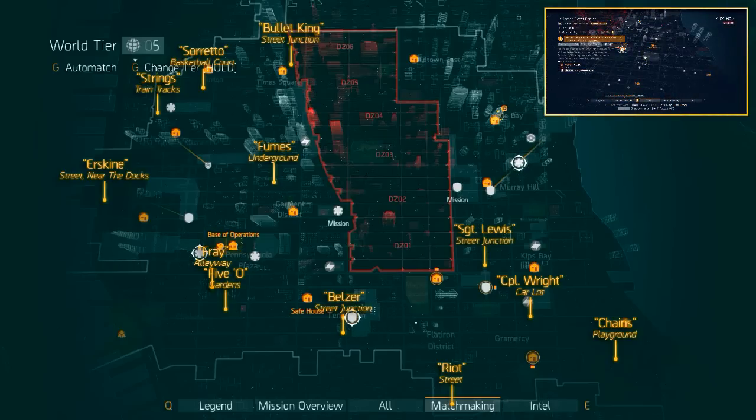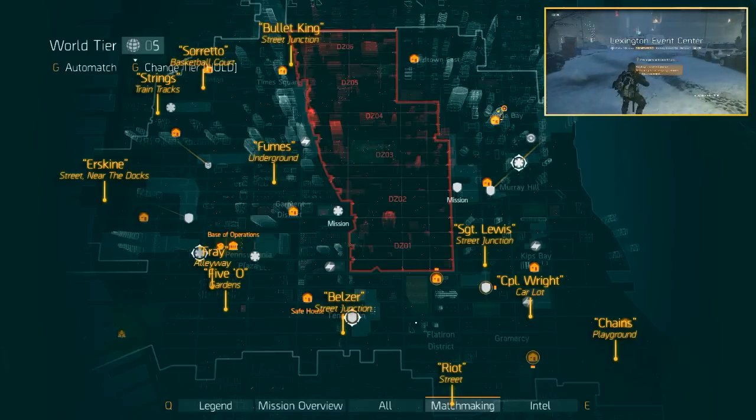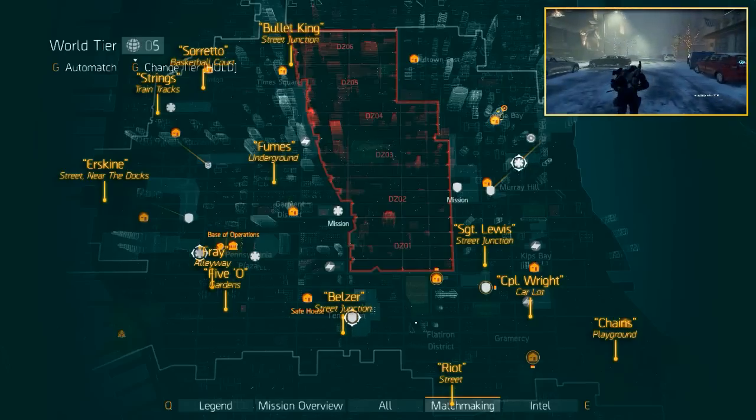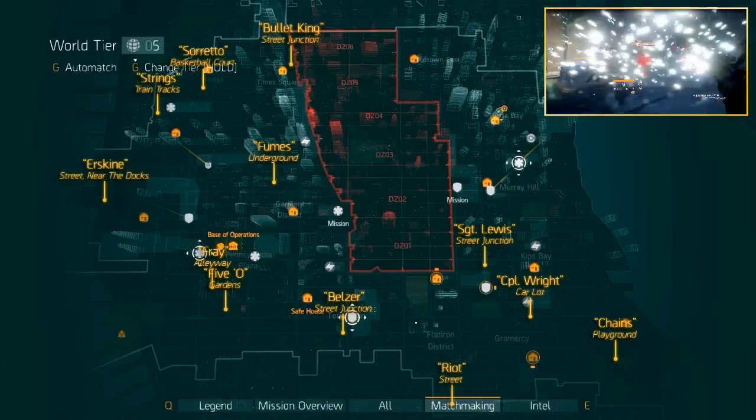Next up is Sergeant Lewis. Fast travel to the Lexington Event Center mission. This time head into the mission zone without starting it and take a right. Then take a left on the second junction and you'll run into Sergeant Lewis.